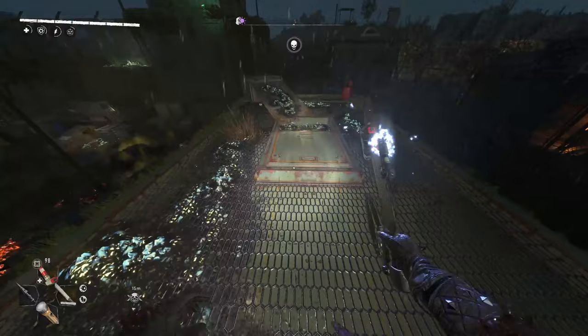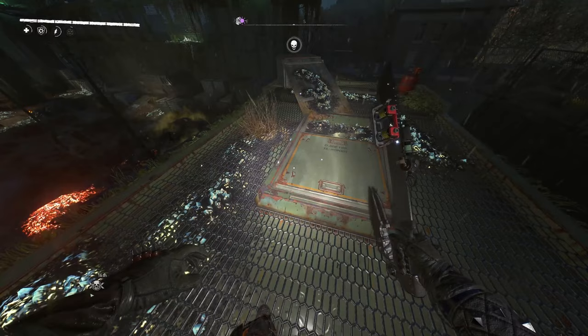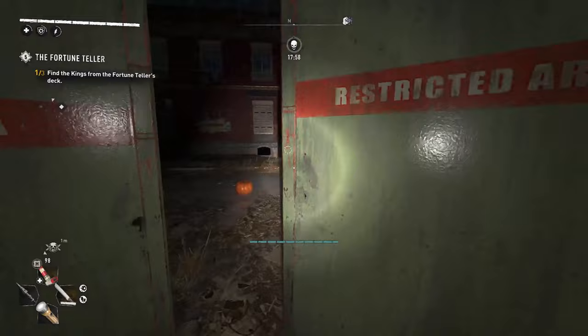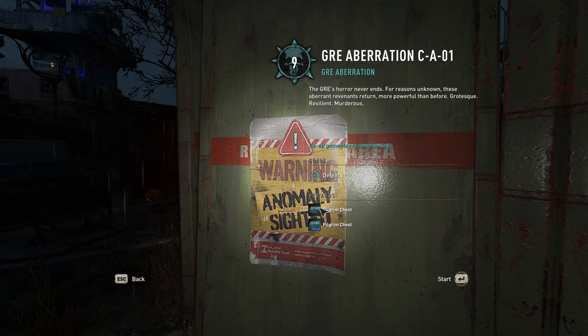You're trying to find these GRE aberrations, and essentially this is where you open these and find GRE inhibitors inside. This is kind of the area you're looking for. You can find them pretty much anywhere on the map — there's one over here if you want to find that one. This is probably one of the easier locations. What you're looking for is one of these GRE aberrations.